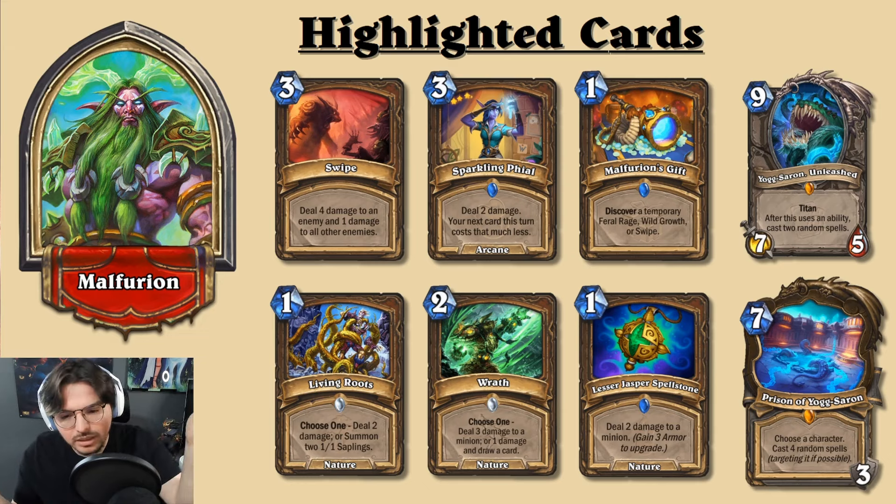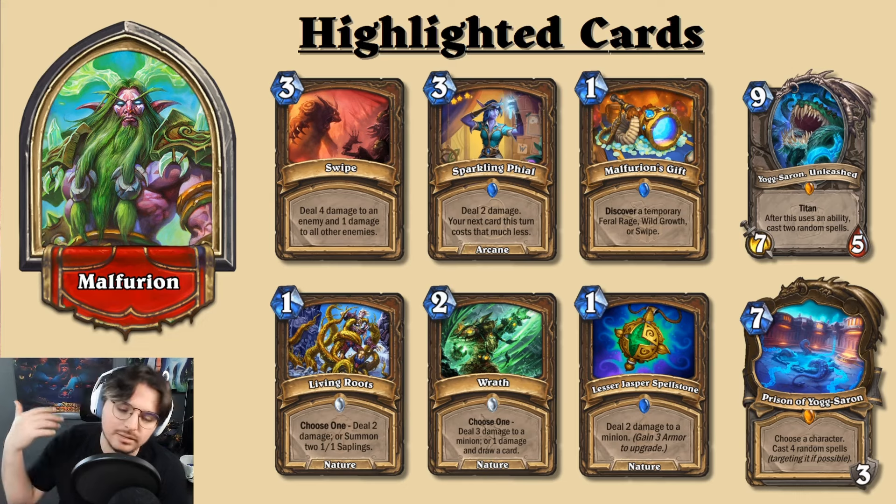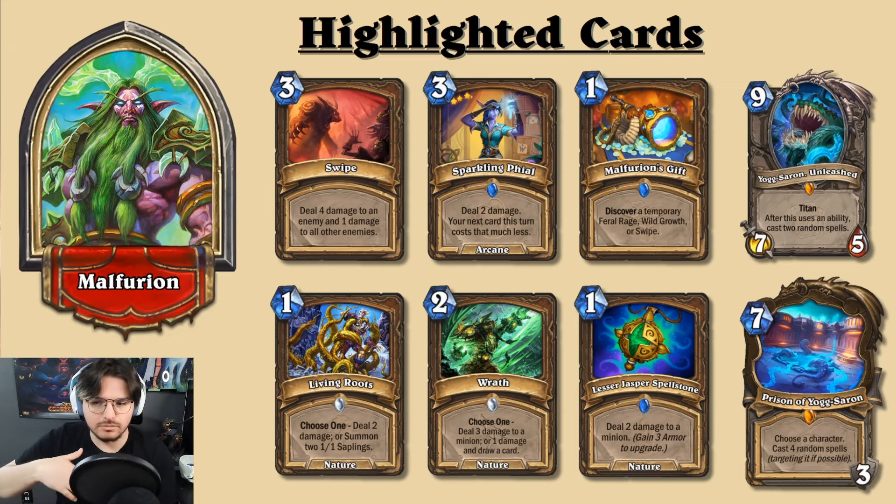With the spell damage location active and Praise of Yogg, you could get four spells all buffed by Spell Damage +1 — a slim chance but high impact. If decks are running Prison of Yogg-Saron alongside spell damage, they might include it for the sheer strength. On your second Yogg activation you get a free spell — activate the location for both Druid spells and Yogg, let them go, then play Swipe or other damage spells since your turn isn't over.